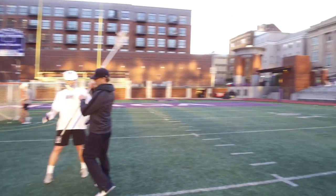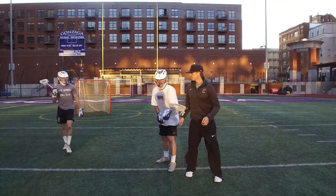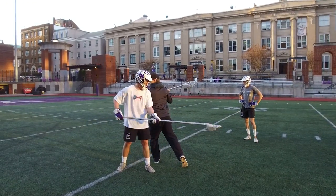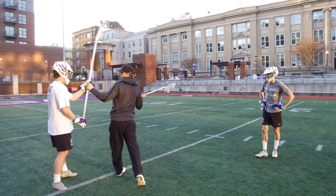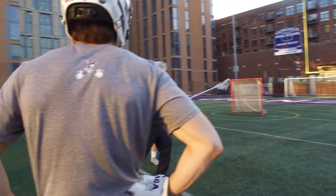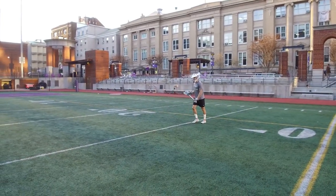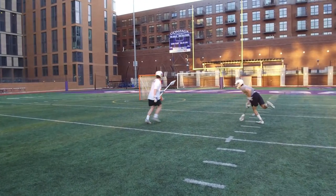So in this position — notice that the defender is crossed — Ian can turn right here. At this moment, while the defender is crossed, he can turn because the defender is going to bring his stick over, and this is where Ian will have a split second to get a shot off. Let's do that at about 50% — just the wing part — dodge, defender crosses, and he rolls. Boom — crosses and he rolls. Just like that.